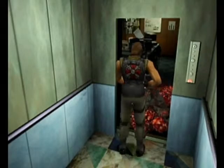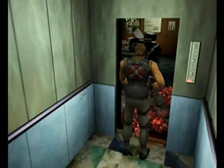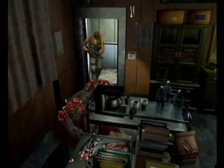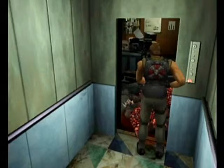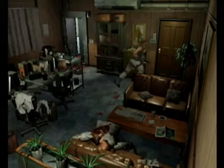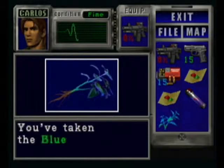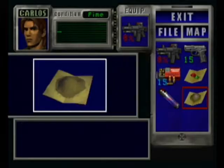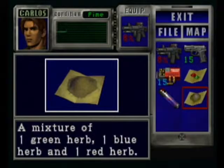Same way in Resident Evil 1 — the hunters are usually the ones that kill me. There should be a couple more here, but we're in the safety of the elevator so we should be good. Those two are easy to handle. Now something's different here: the zombies we encountered on the fourth floor — sometimes you won't encounter these two hunters here, you'll encounter those zombies instead. But you won't encounter the hunters where the zombies normally appear.